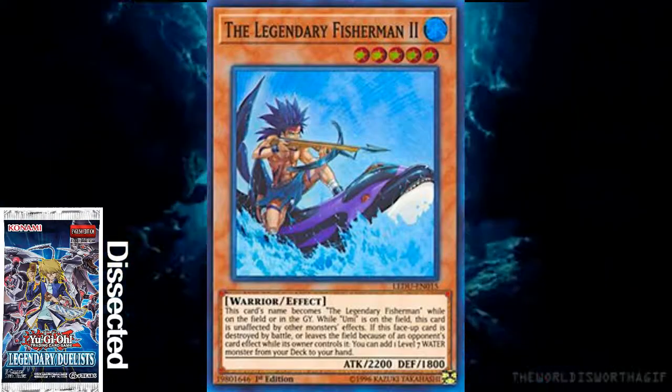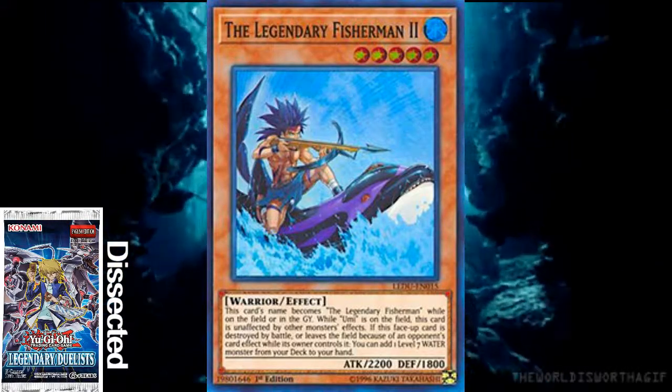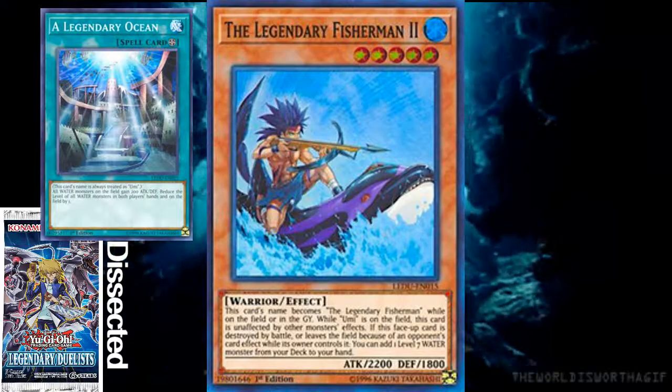Next up, we have Legendary Fisherman 2. His name becomes Legendary Fisherman while it's on the field or in the graveyard. Although he is a level 5, 2200 ATK hitter, the Umi you would want to use is A Legendary Ocean.